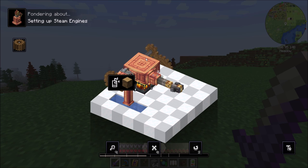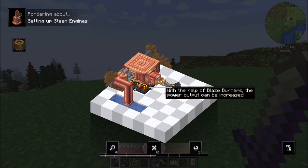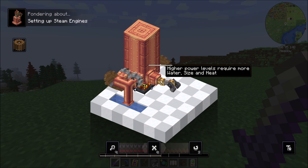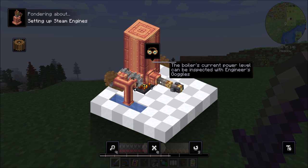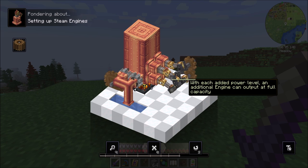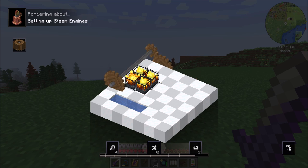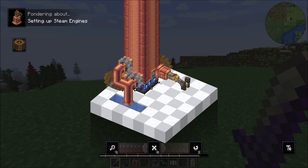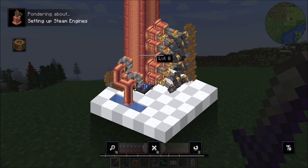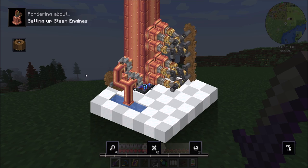You can also heat it with blaze burners, which makes it pump even faster. You can expand this further with more water, more heat, and bigger size. There are different power levels that designate the number of steam engines per tank. If you get the lava cakes that blaze burners can eat, you can go even higher — power level eight! Pretty cool. So we're definitely going to want some fluid tanks.